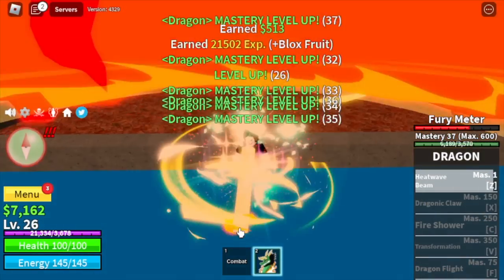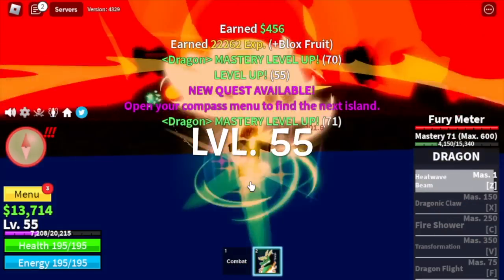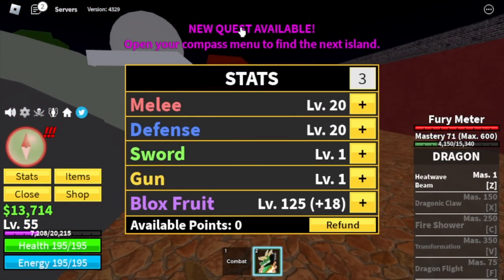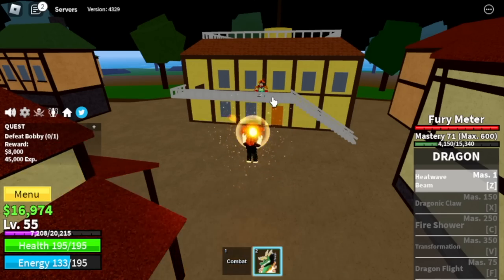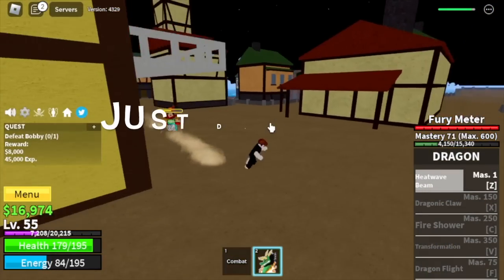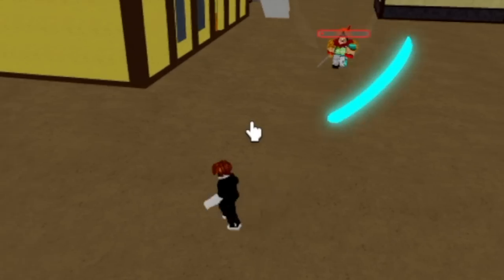Once you reach level 55, let's do a stat check: 20 melee, defense, Blox Fruits 125. Next up, Pirate Village. Our target here is Bobby, the boss. So you're gonna do server hop here. The technique is just dodge his ranged attacks every time your Z skill is on cooldown. It's very easy to dodge, don't worry.